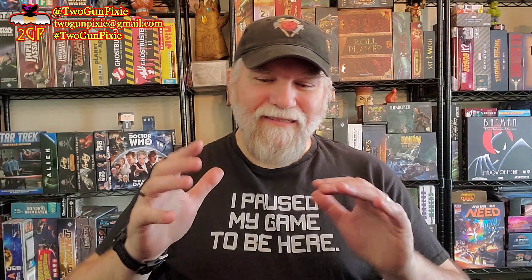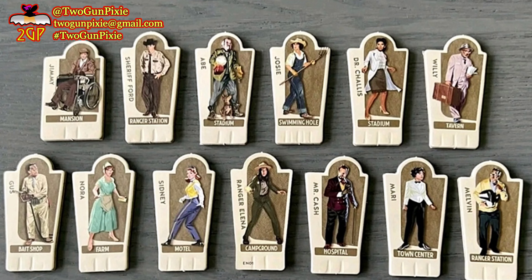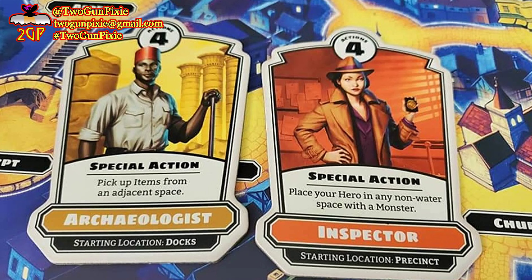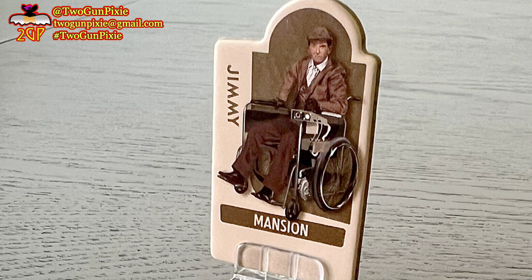Diving into components, first up are the standees — the villagers or townsfolk. Universal has 10 villagers while American has 13. Although American has more, you can't beat the fact that Universal has Abbott and Costello that you have to save — I can't think of another board game they're actually in. Both games have a good ratio of male to female investigators, but only Universal has a differently-abled character — specifically one in a wheelchair — as a playable option.